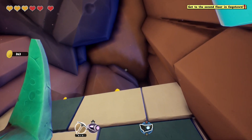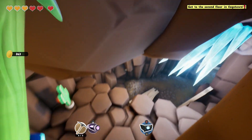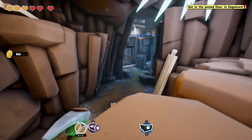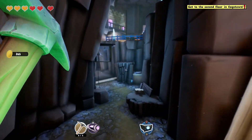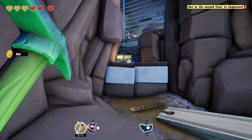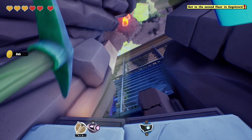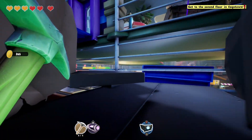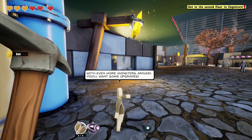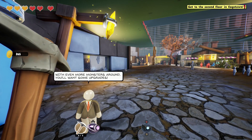Now we can go up here though. Get these coins — every little coin might count. 264. Once we get to Cage Town we're gonna be so buff. Here it is, we're almost there. I think we're here now. Yes! Blue guy — with even more monsters around, you want some upgrades.